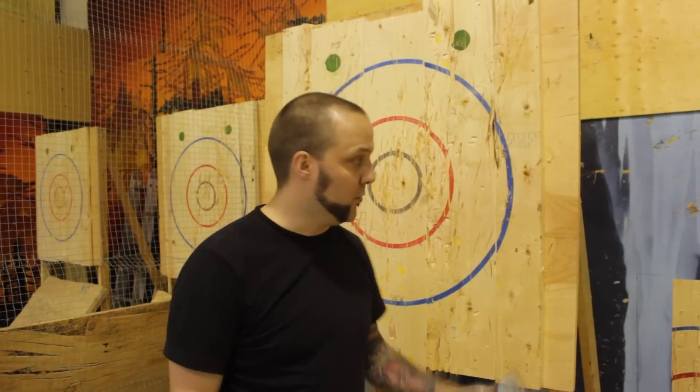If there's a tie in 21, we throw a big axe. The same rules apply — 100% in. You throw three big axe throws, closest to seven without busting wins.